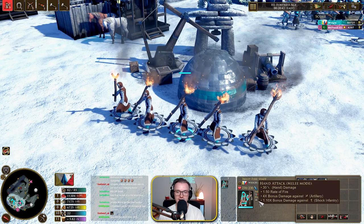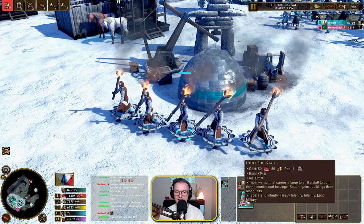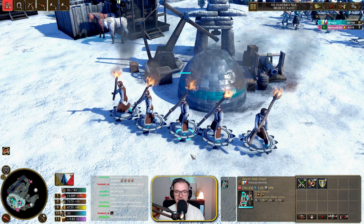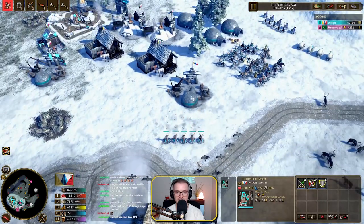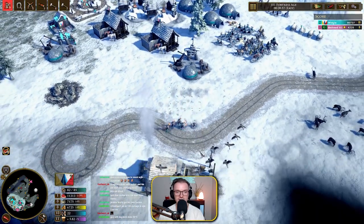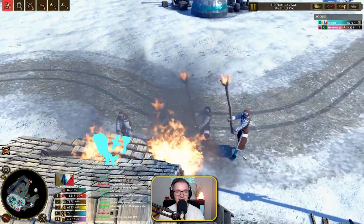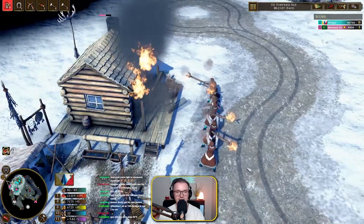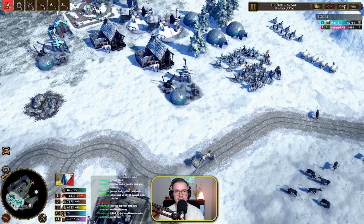The Inuit fire staff has 75 siege damage and a bonus against artillery, but they are actually classed as heavy infantry. So you've got to get close quick. They do have 5.5 movement speed — look how quick they are. Can someone tell me where this animation is in AOE 3? Is this a new animation? It's brilliant. That is the Inuit fire staff.